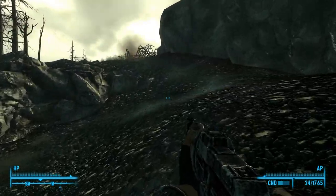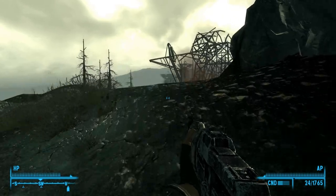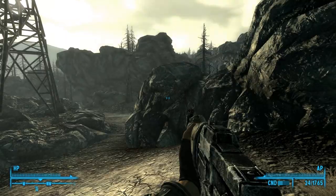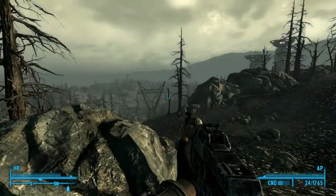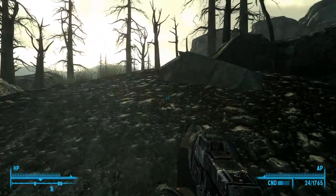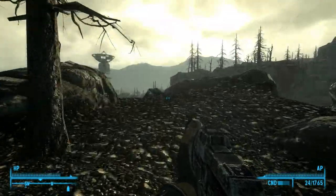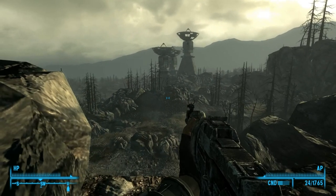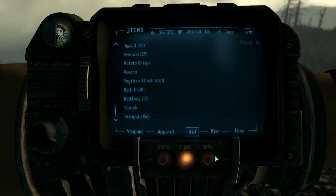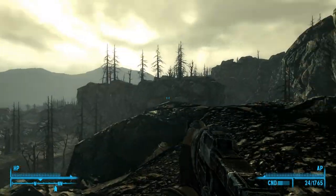Satellite dish over there. Look — a little mini-twister. Dissipated. It should be really nice to have a sniper rifle here. Too bad the sniper rifle I have is a piece of shit, damage-wise. Should I go over there and check out those satellite things, or should I go about my quest? I really want to check out those satellite things.